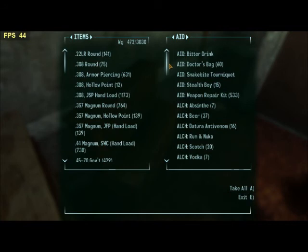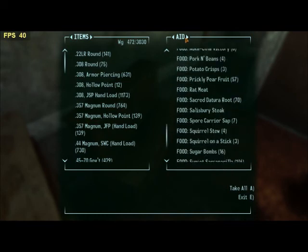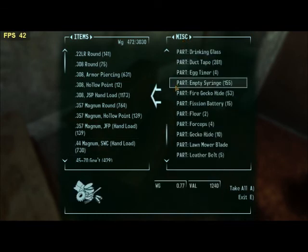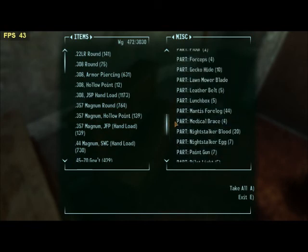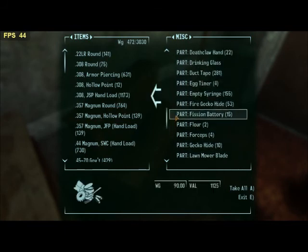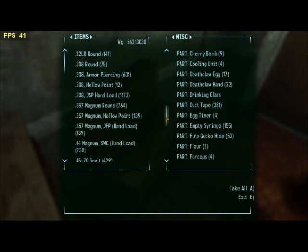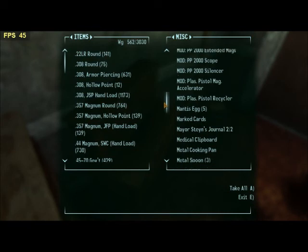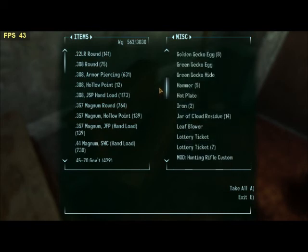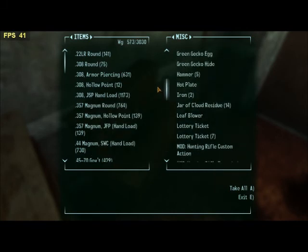There's not a lot of fusion batteries within Dead Money itself, but there are a lot of fusion batteries out in the wasteland. There are chips and you can exchange them for items from the vending machines within Dead Money. One of the things you can get is weapon repair kits very conveniently — they're only worth 20 chips, so it takes 20 chips to buy one.